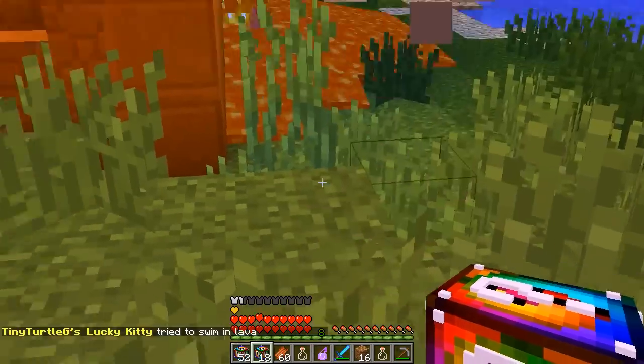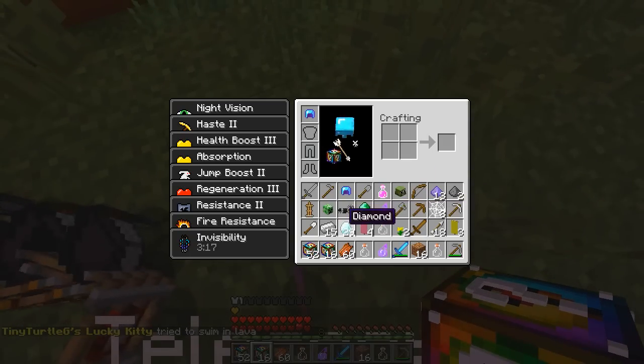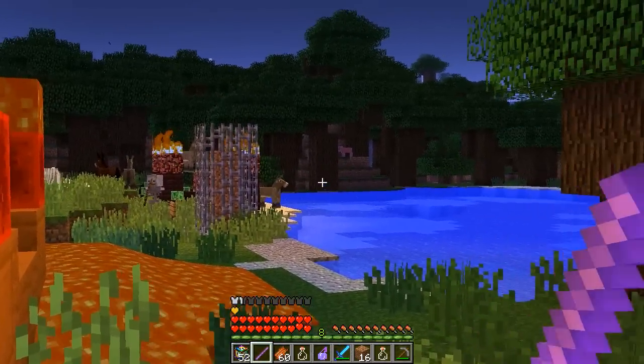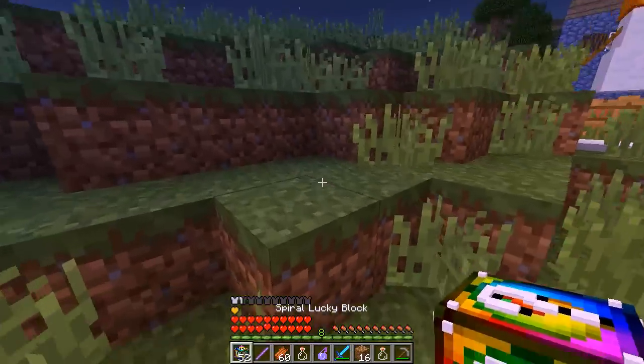The kitty tried to swim in lava. A telescope — farsight one. I'll take that. Does it zoom me in? Oh yeah, nice! That is so cool, I love these new blocks.